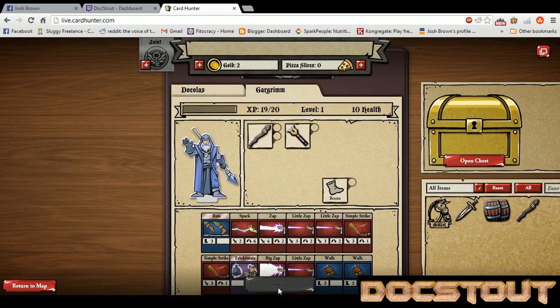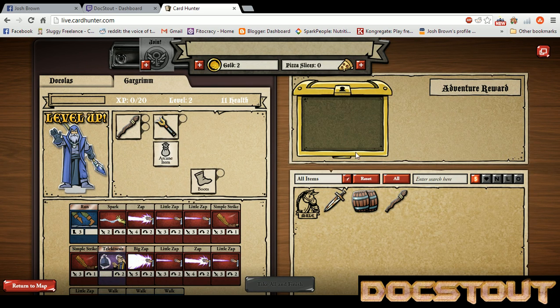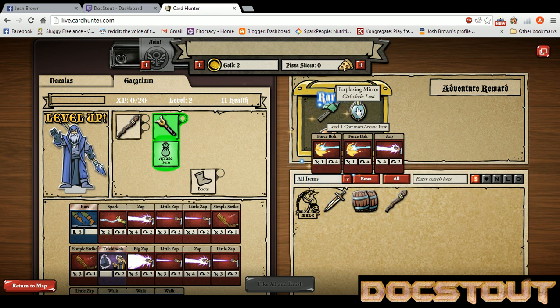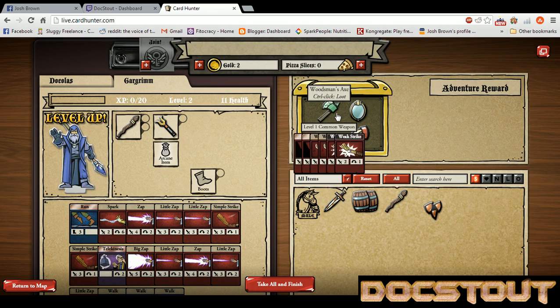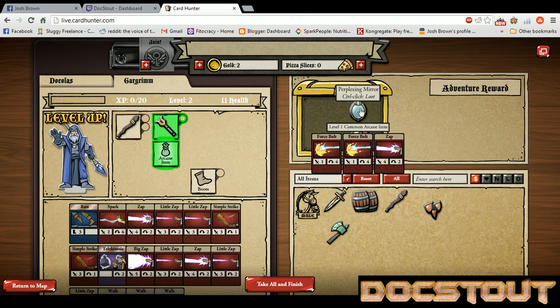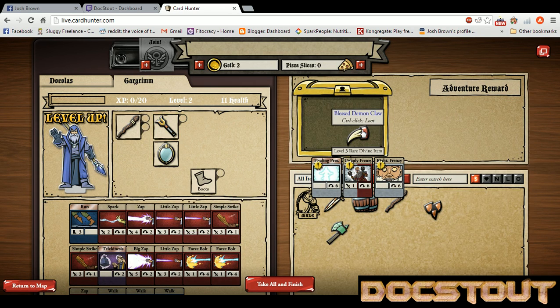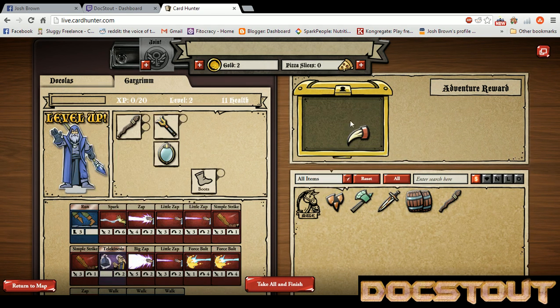Let's see what we get for that. Got a level for Gar — he gets a new slot there, and Dakolos is still level two. Wow, that shaman had some nice loot. It's a rare divine item. Some amber shards that we can sell. Woodsman's Axe, which we'll just sell. Perplexing Mirror, which will go on my arcane item slot. But we'll take that Blessed Demon Claw happily.